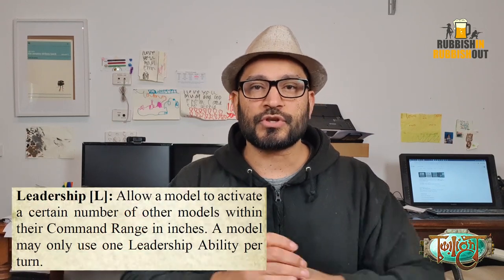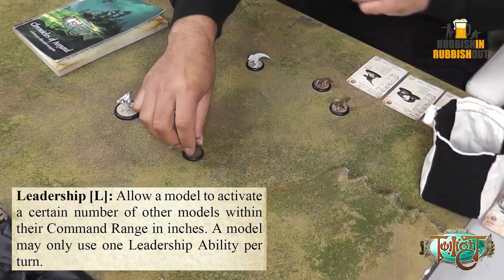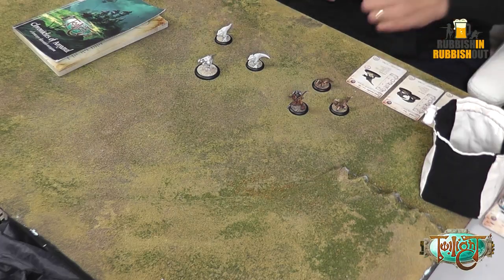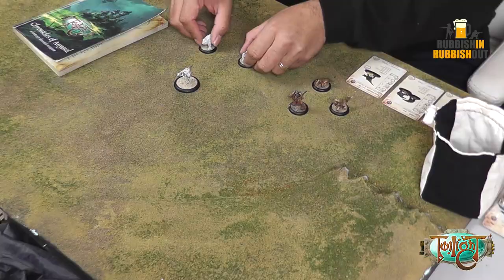Let's look at leadership first. Leadership is used during the activation phase when you are moving characters around. This character here, the Jenta Handler, has a leadership ability called Beast Handler. Beast Handler allows him to activate two other Grishak — both of these Grishak here are considered beasts. So when he activates, he can use that leadership ability to also activate these two Grishak as long as they're within six inches of him, and they get to move. Leadership abilities are used during a model's activation.